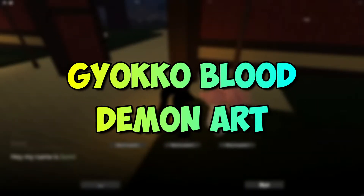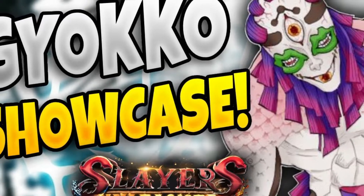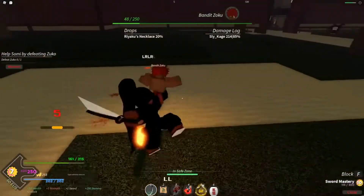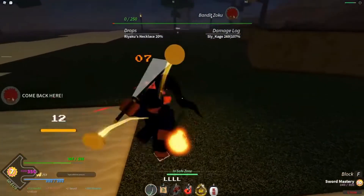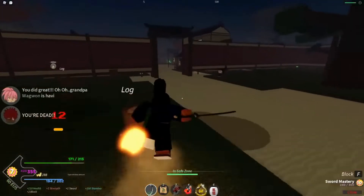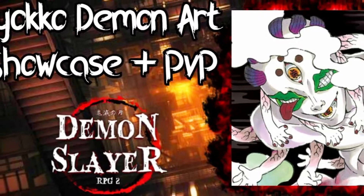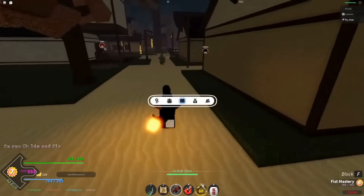Gyoko Blood Demon Art: All of Gyoko BDA's spells deal a lot of damage along with clutch stunts, making it one of the most annoying demon arts to deal with in PvP. Gyoko's spells have an aquatic theme and players will find sea creatures attacking when they use them. Shark Triad is the best skill in Gyoko's collection. Long-range stun attacks make Gyoko a dominant demonic art in Roblox Slayers Unleashed.